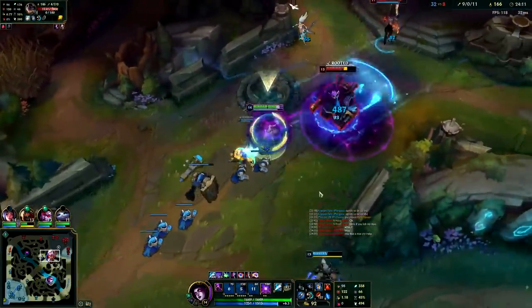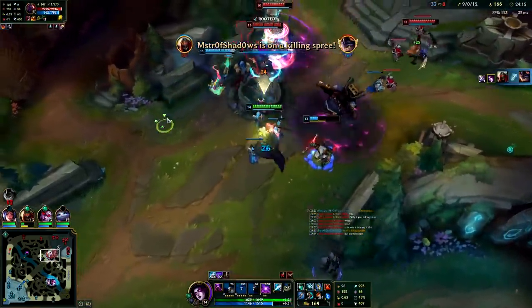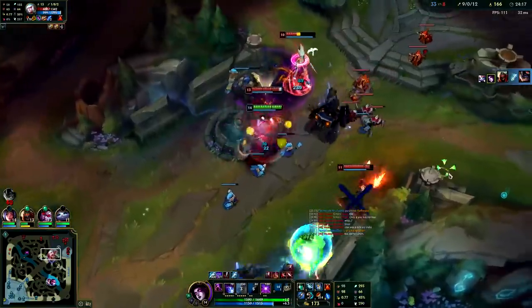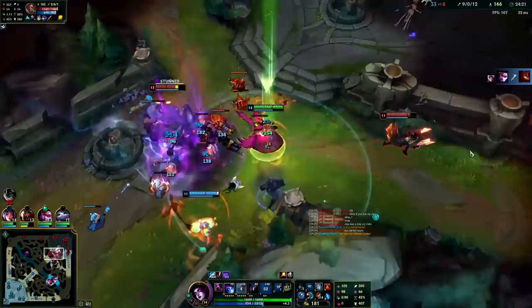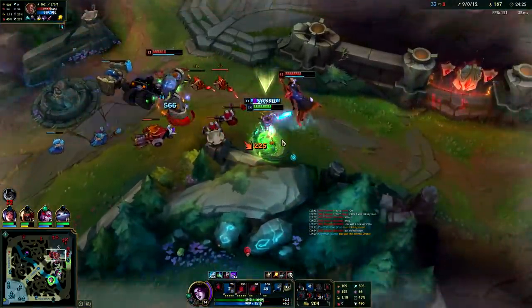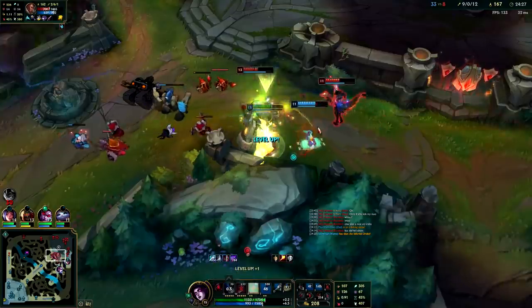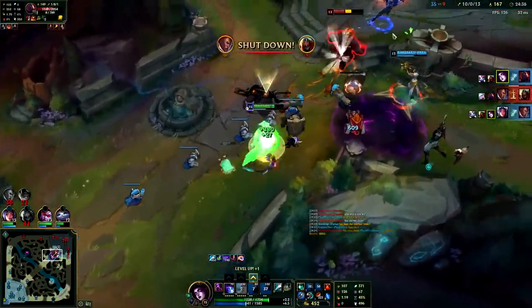Ghosts are on cooldown. Black shielded that. This guy's done for — got my W down, I'm going to blue smite, ult, use my Ghost. Wait, where's my team? I need to get my W down again — that was an awkward fight.